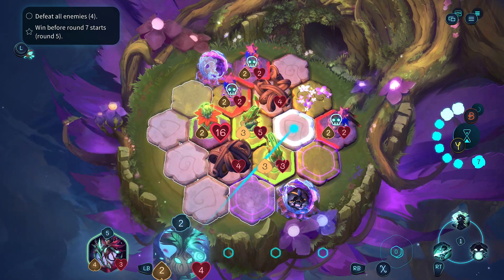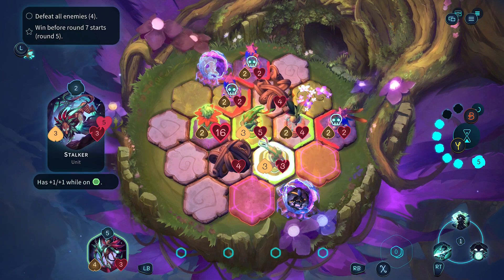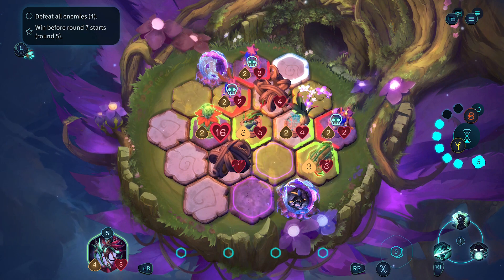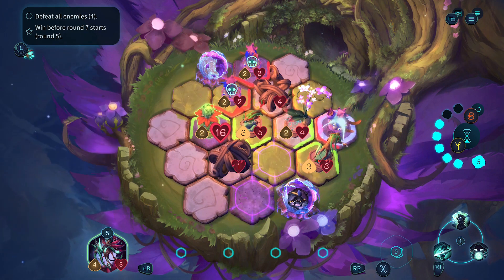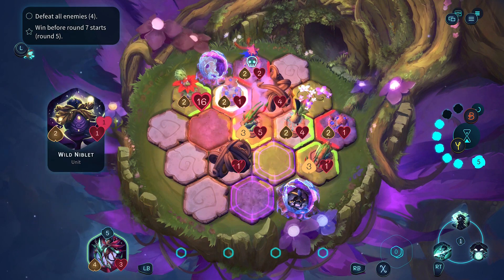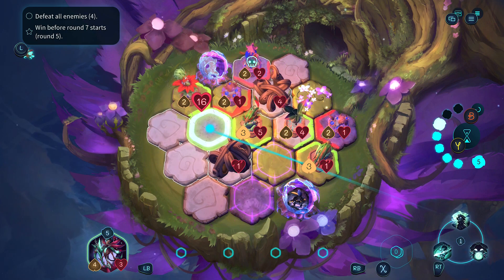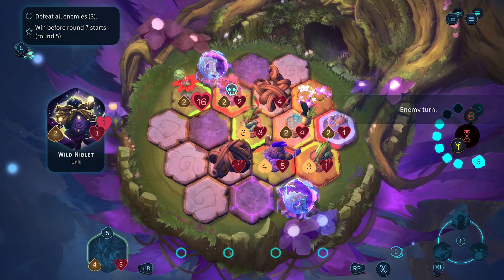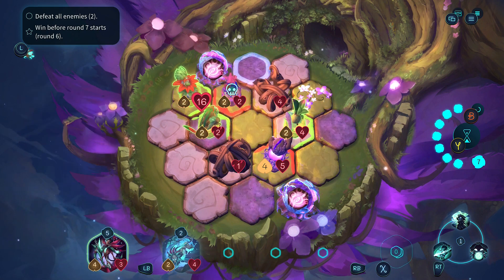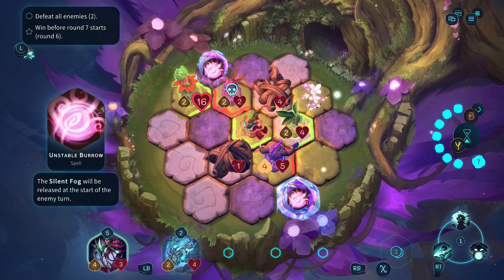We lost our little healer dude which is unfortunate. We're at round five so we need to start doing damage to all these units. I can't do anything - oh it's because I'm not clicking things the right way. We'll wipe out this guy. I forgot the whole line of sight thing and I'm kind of screwing up here. Why can't this unit move? Maybe it's because it's on a dark space.